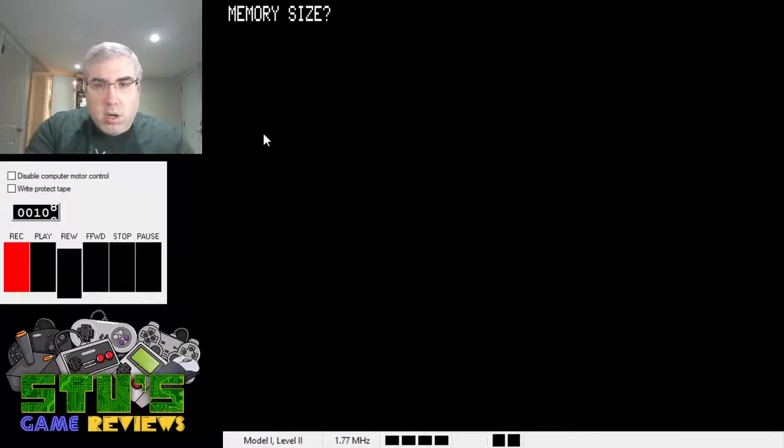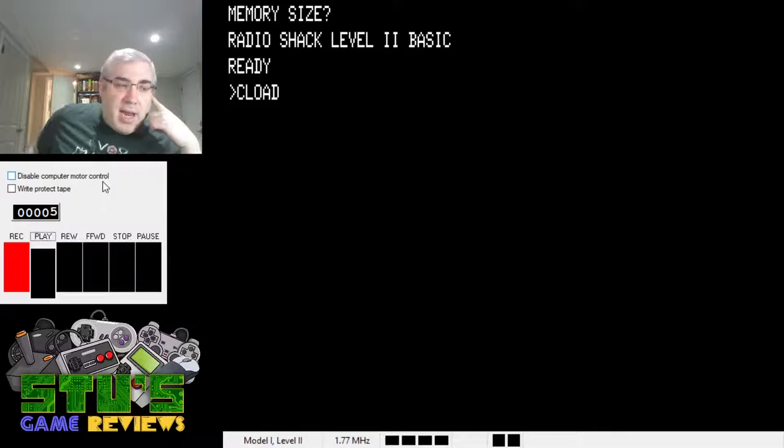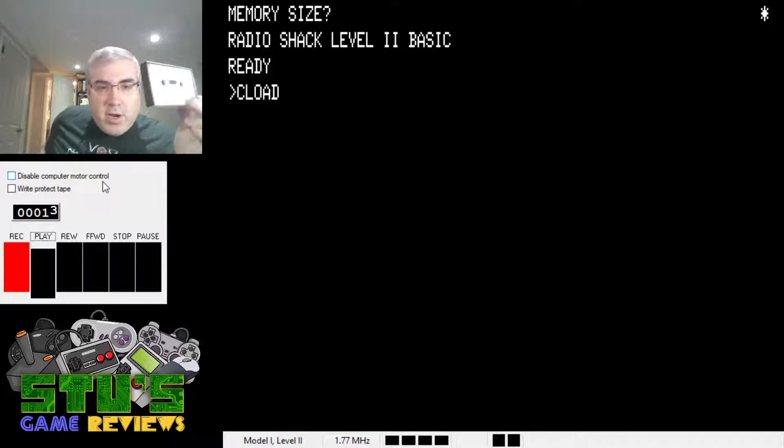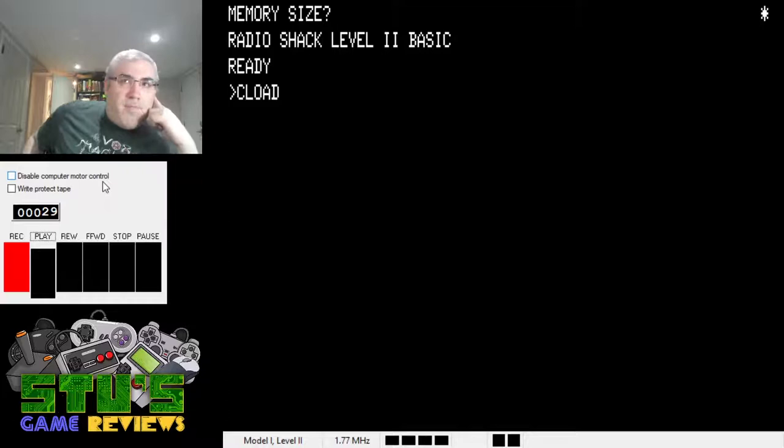This game was made by Med Systems, which eventually became — I think — Eduware, if I remember correctly. They made a bunch of cool adventure games for the TRS-80. The most famous one was called Asylum, which eventually got ported to the IBM as one of the early games for that platform too — a really awesome game. This game, Rats Revenge, is one of their earlier games. Asylum was like an adventure in 3D first-person view, and this game uses the same 3D engine but it's more of a simple maze game — a precursor to Asylum.